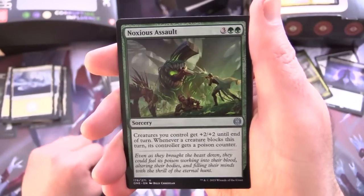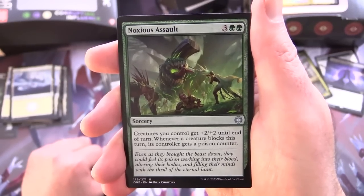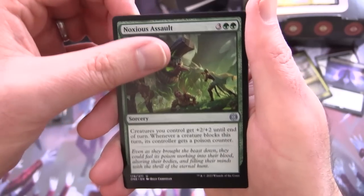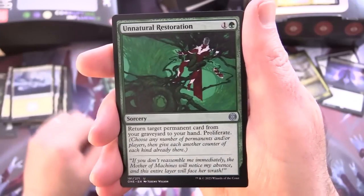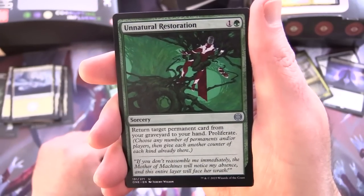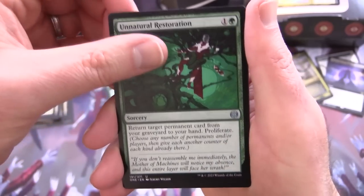Noxious Assault — sorcery for 5, creatures you control get +2/+2 until end of turn. Whenever a creature blocks this turn, its controller gets a poison counter — brutal. Unnatural Restoration — sorcery for 2, return target permanent card from your graveyard to your hand, then proliferate.